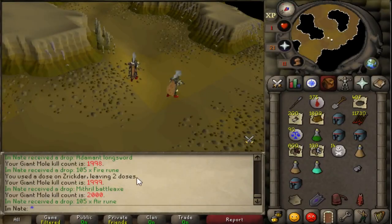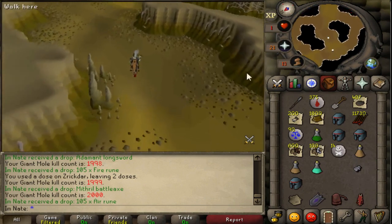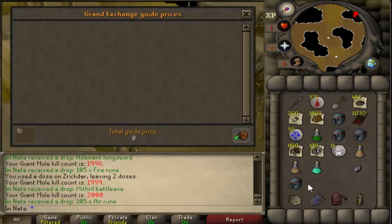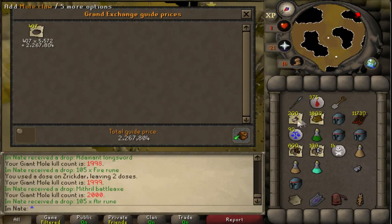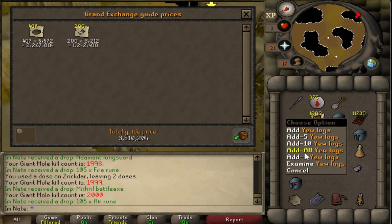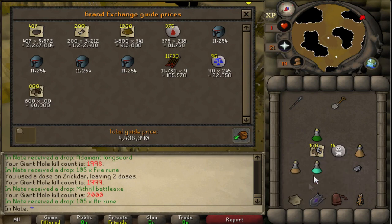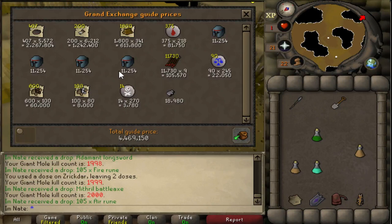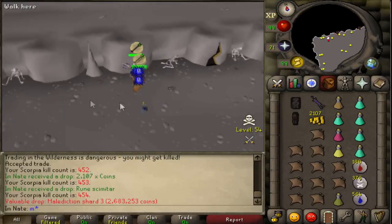2,000 mole kills down, still no pet. Going to do some Zulrah to get some big profits. Let's go ahead and price check this loot from the last couple hours — 200 kills and we got about 4.5 mil off of that. Wait, there's a malediction shard — I'm going to head out of here real quick.